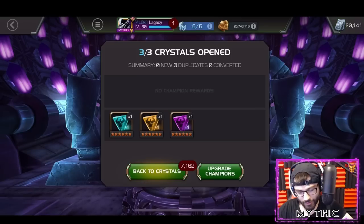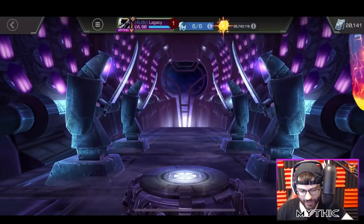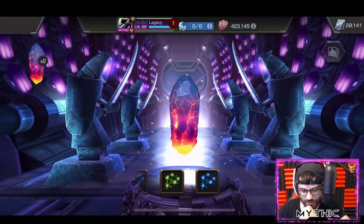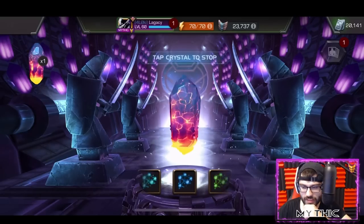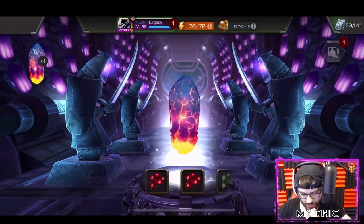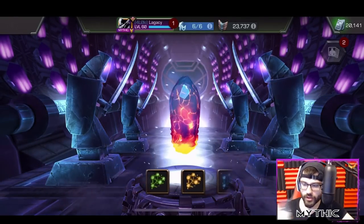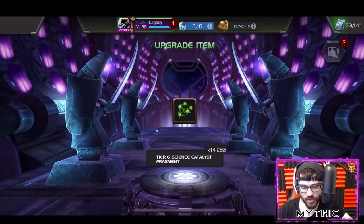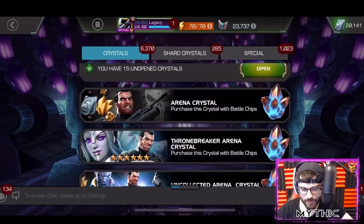I think we have some tier six class catalysts - let's go ahead and open these up. Cosmic - the more Cosmic the better. I do just YouTube for a living. Come on, give me some Cosmic. Science is good too. I would really like more Cosmic though. More Science - I think Science and Cosmic are the two strongest classes right now, so a lot of Science is good.